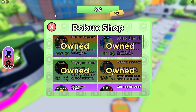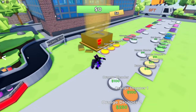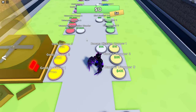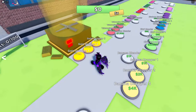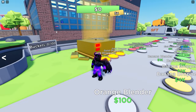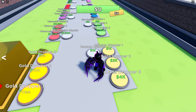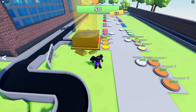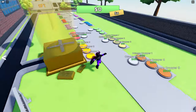The golden blender basically just acts as an exact duplicate of the best blender you've purchased. Let's say you've bought up to the banana blender, but you don't own the dropper yet. That means you've spent $1,000, and you're not producing anything yet. But if you own the golden blender, it comes with the free dropper. Thus, it starts producing with the value of a banana. That means if you own the golden blender game pass, you only need to spend half the price to upgrade your blender.